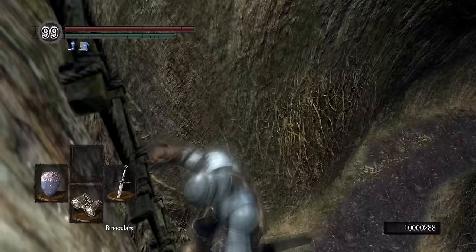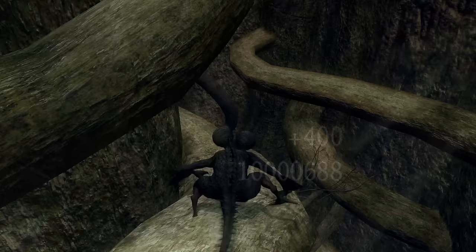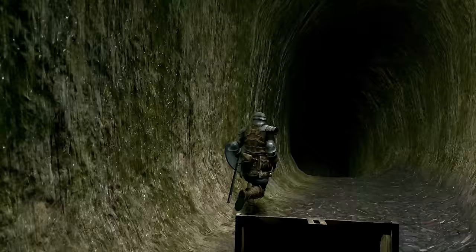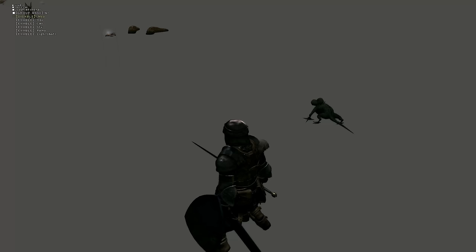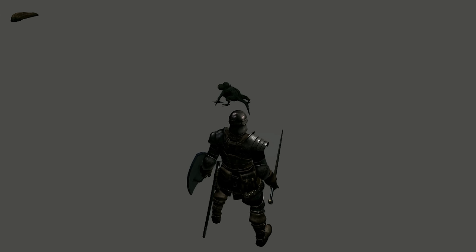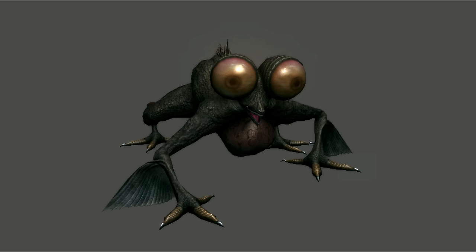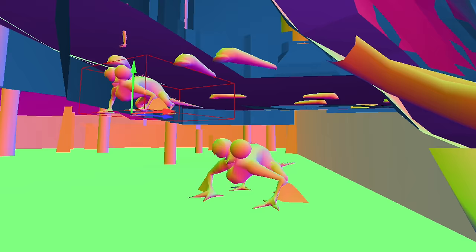A lot of players have observed getting 400 souls on their way into the Great Hollow, seemingly at random. Observant players recognize that this was the same number of souls that Basilisks dropped, resulting in speculation that there was perhaps buggy AI causing one to aggro early and fall to its death. The reality is a bit sillier — there's actually just another Basilisk placed out of bounds entirely. Its starting location is not far from the entrance room with the chest and the illusory walls. Without any solid ground beneath it, it's just guaranteed to fall to its death every time. Misplaced enemies seems to be a recurring issue, at least in the earlier Souls games.